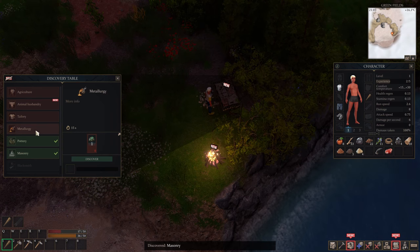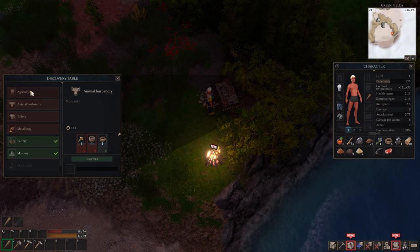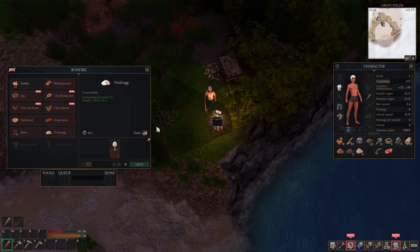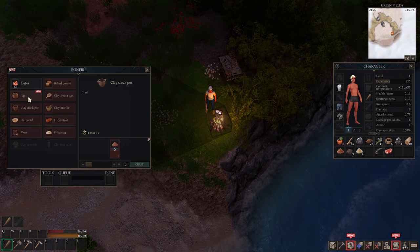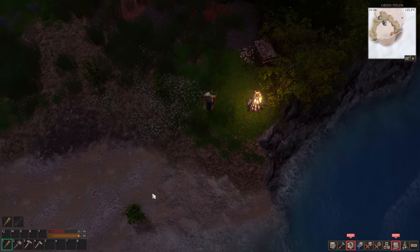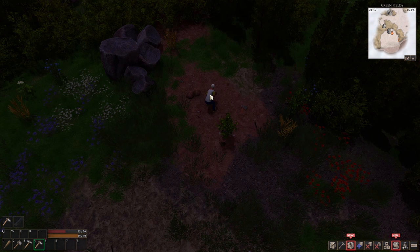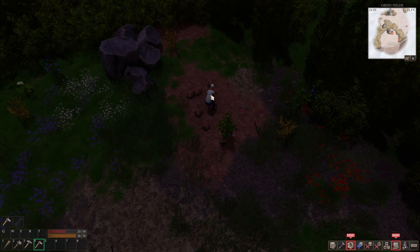We got the pottery down — that's good. Let's go ahead and do masonry, learn some stuff. Copper ore — okay, I kind of know a little bit about that. Tailoring is going to require pelt, leather, and rope — that's going to be kind of important because that's going to be armor. Husbandry needs straw, pure water, and rope. So raw water — I think I learned some new recipes in the fireplace: clay frying pan, clay mortar, clay stock pot, and a jug. My guess is I'm going to need that jug to get water.